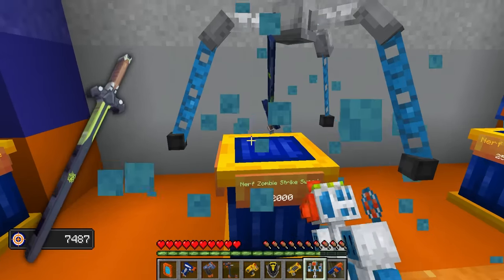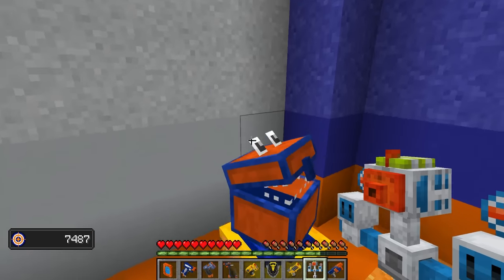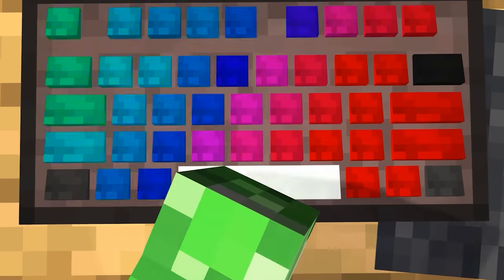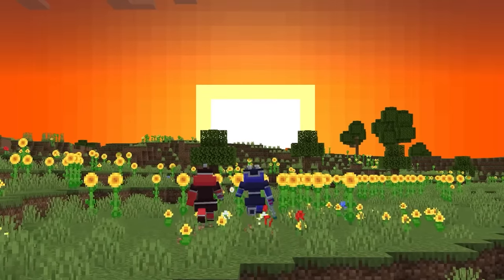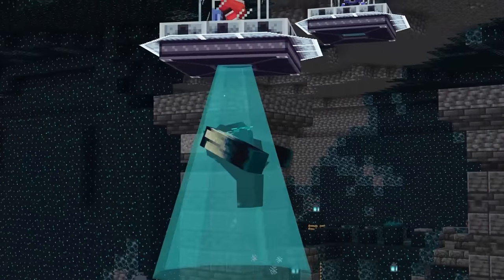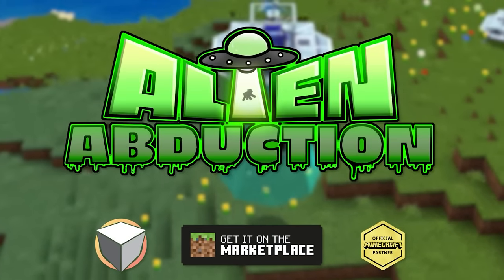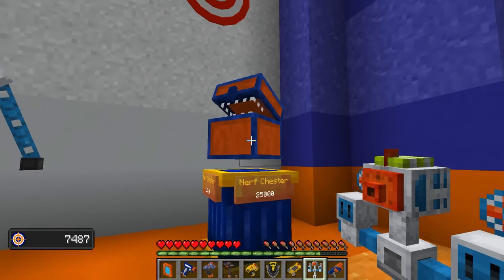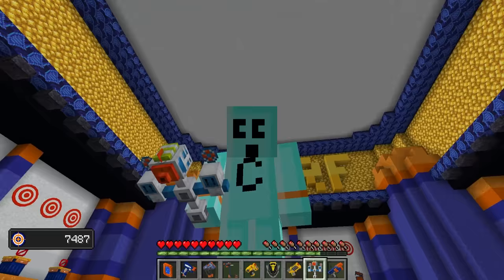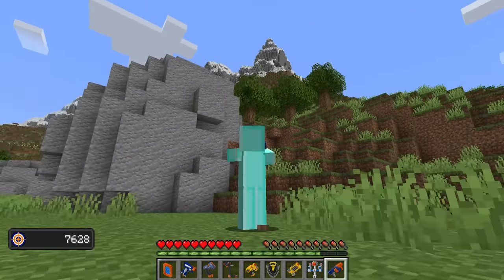The Nerf Zombie Strike Sword — I want it. I can't quite afford it yet, so I'll come back for you. The Nerf Chester. Do you believe in aliens? Do you like space? Well then we have the perfect map for you. Sneak your way through loads of levels as you avoid guards and abduct the targets. Do you have what it takes to become an alien? Find out now on the Minecraft Marketplace. 25,000 points — that's our new goal. Put it on the board. Tattoo it on my forehead. We will get Chester.